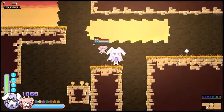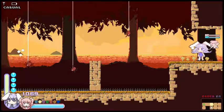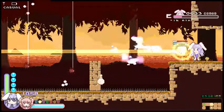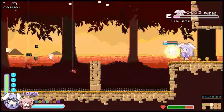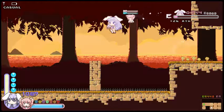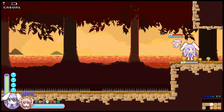Why can't platformers have protagonists that can grab onto ledges? That would really help. Oh, would you look at that — there's the egg. Clever.